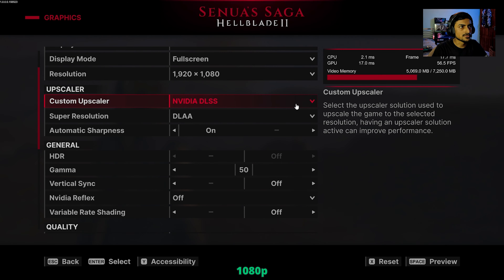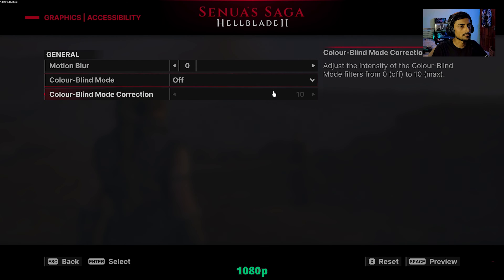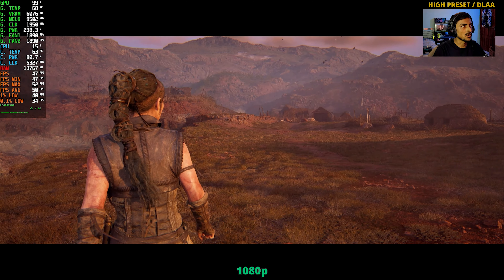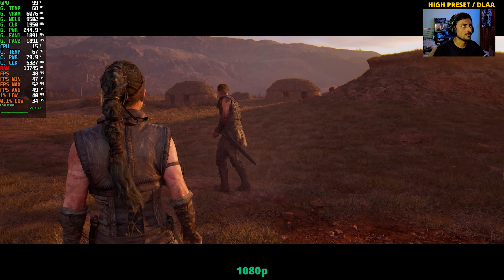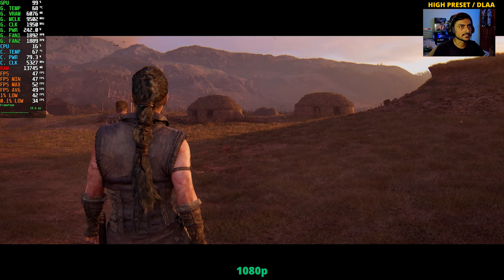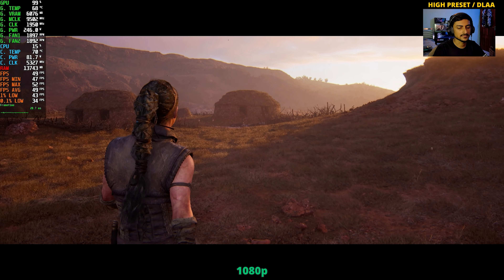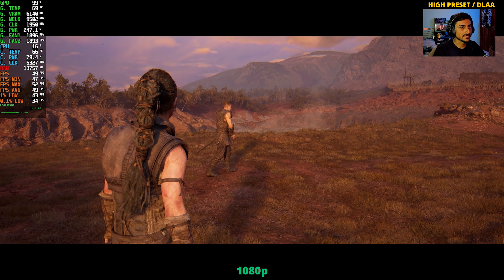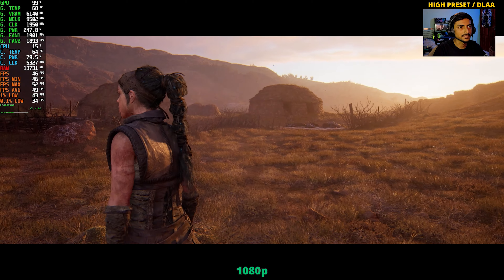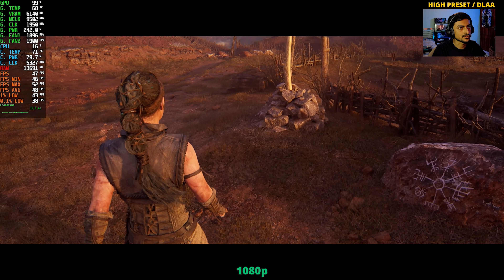Here we go at 1080p resolution with DLAA turned on at high preset and motion blur turned to zero. We are not even getting 60 FPS, not even 50 properly — high 40s, that's pretty much it at 1080p native max. This isn't going to be a good experience; you will have to use DLSS Quality. The game also doesn't look that great at 1080p — it looks really bad.